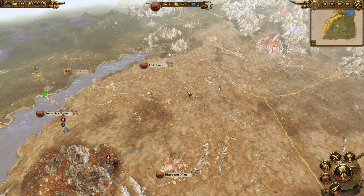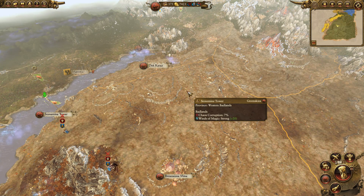We're missing one settlement but we're close. All right guys, we'll stop the episode there - we have secured the Badlands, beautiful! We still need to crush the last remaining bastion of the dwarfs, which will be our target once we deal with the Border Princes. Hopefully you've enjoyed this episode, thanks for watching and we'll see you next time.